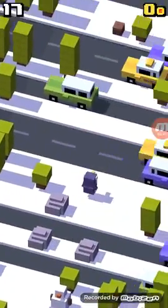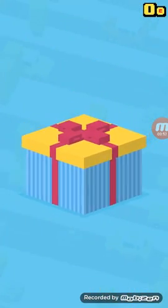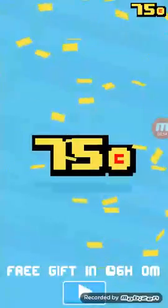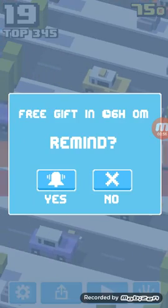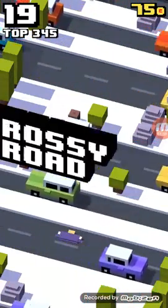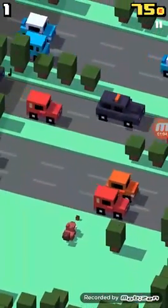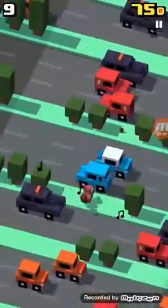Oh, look at that key. Whoops. Oh, and we also have a free gift. So we got 75 coins. And our daily challenge is jumping on 10 logs. So we might even get a new character. Oh, I love this one — it's a squirrel.